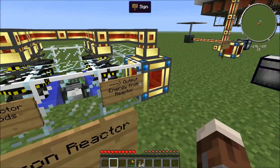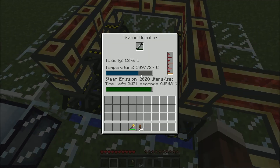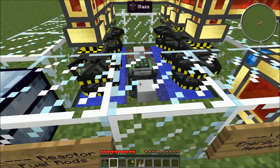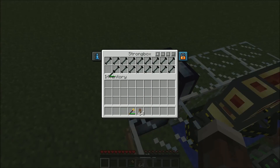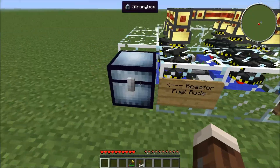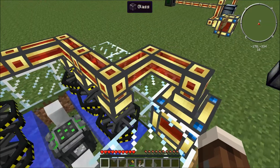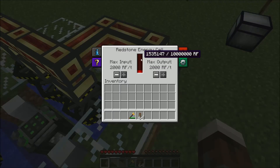But yeah, this is just a very basic fission reactor here. It's generating a decent amount of heat. If you can see here, this is taking some damage — the fuel rods don't last forever. You have to re-use them or get new ones. There's a way you can do it with breeder reactors, but I'm not going into that. It's still generating a little more excess energy from the energy cell.